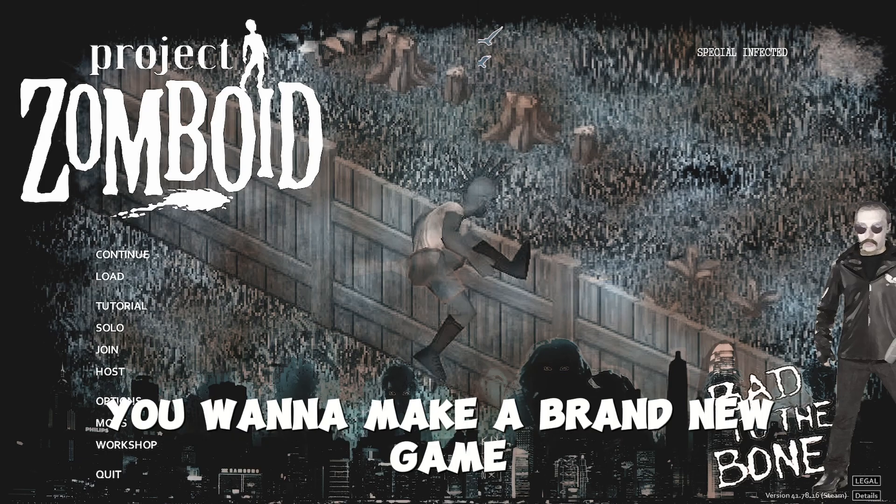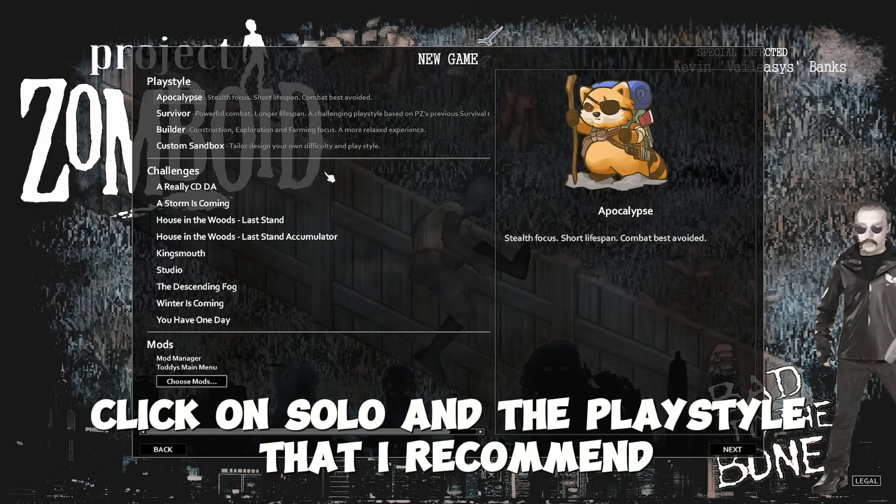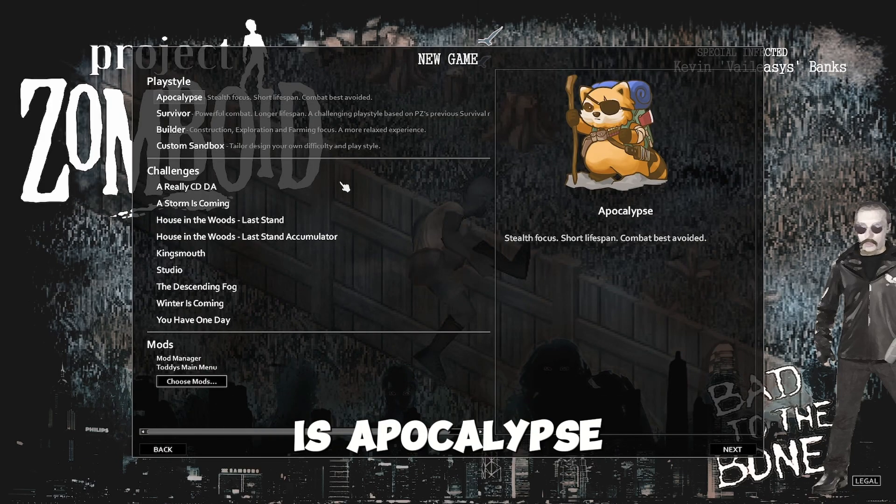Tip number two: after finishing the tutorial, you want to make a brand new game. Click on Solo, and the play style that I recommend is Apocalypse.